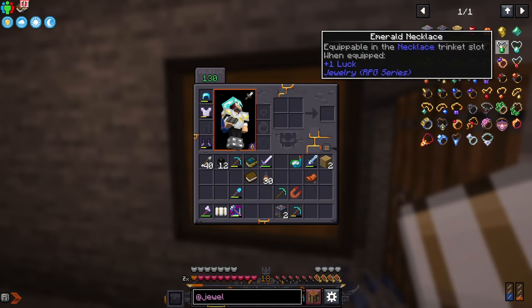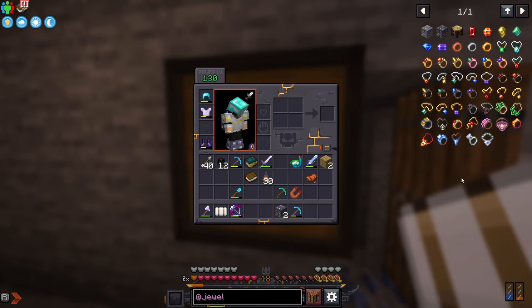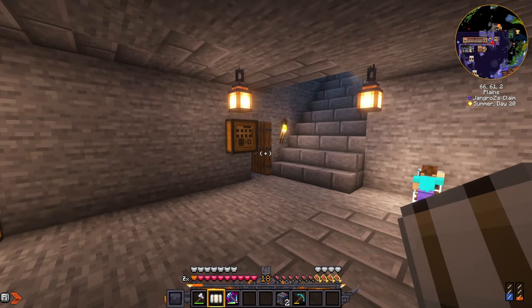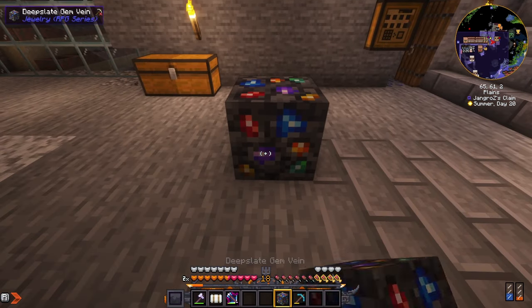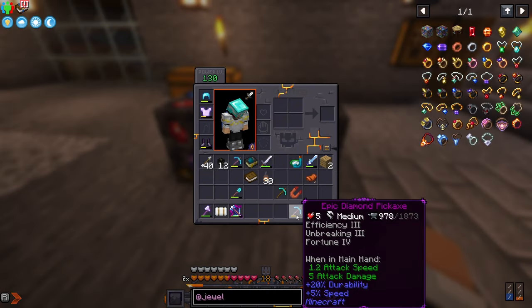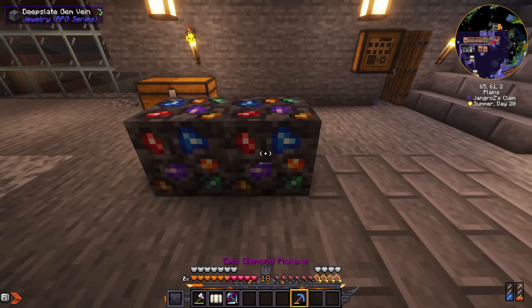I'm going to go for luck and projectile damage because I'm an archer, and luck is good for things like reforging with the anvil. As you saw in the intro, we got a couple of gem veins, and I have Fortune 4 on this pickaxe — let's see what happens.